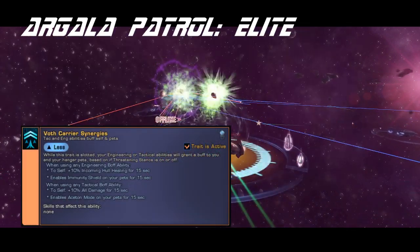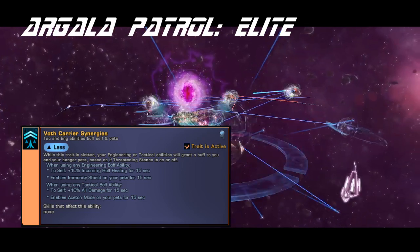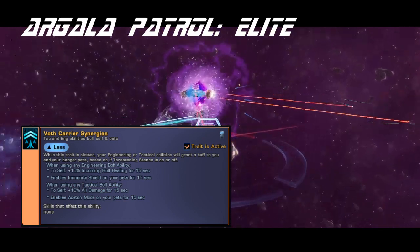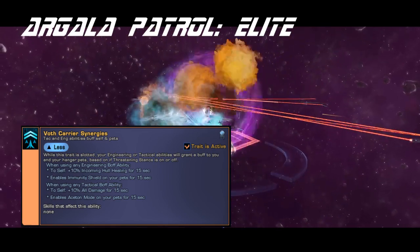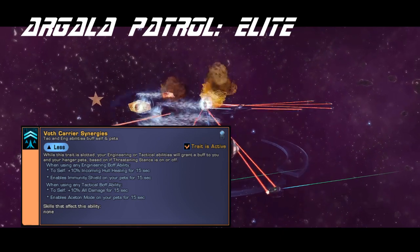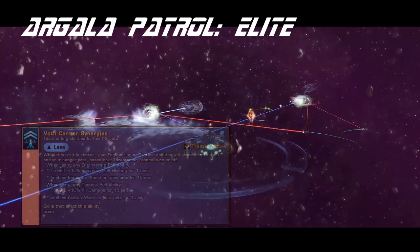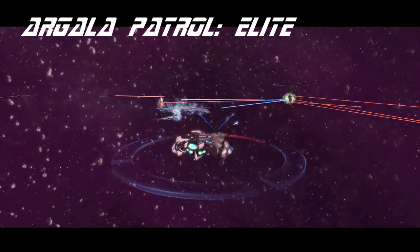The trait, Voth Carrier Synergies, gives you 10% incoming hull healing for 15 seconds, and immunity shielding to pets for 15 seconds when using an Engineering Bridge Officer ability, as well as a 10% Cat 1 all-damage boost for yourself, and gives your pets Aceton Mode for 15 seconds. If you have a radiation AoE ability — part of the console clicky for the Voth Science Vessels — the ability refreshes but doesn't restack. So although it's a neat trait, if you're going for an off-meta pet build, it's not strong enough to make the cut otherwise.